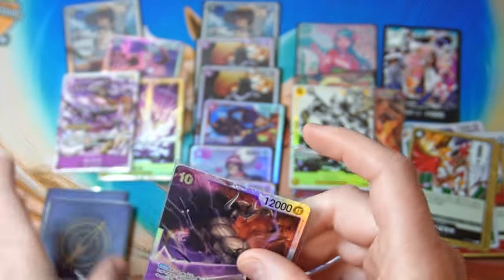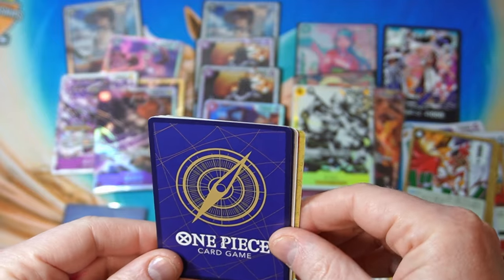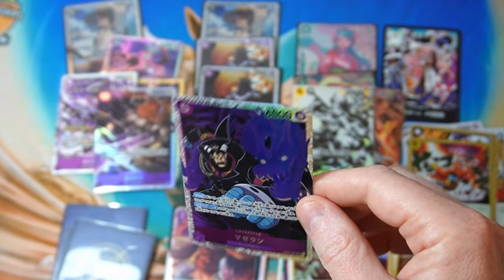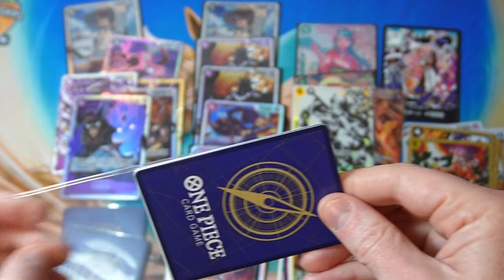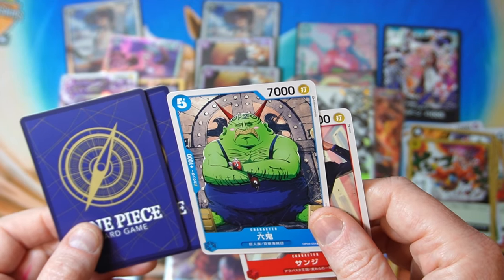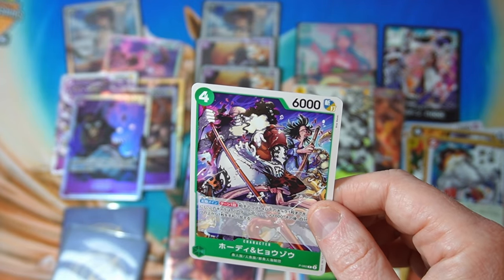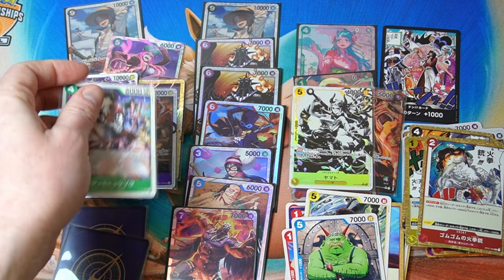Oh, it's Kaido — OP1 Kaido. Is that the exact same? No, it's not exactly the same one. Another SR. Mozz — that's another SR. These are not the best SRs to get, but it's still an SR so we take that. SRs are not actually the easiest to pull out of packs. And we got Sanji, we got Rocky, and then — oh, that's a parallel promo as well! That's cool. I have no idea if the promos are worth anything, but that's our good card for the pack, so we take that.